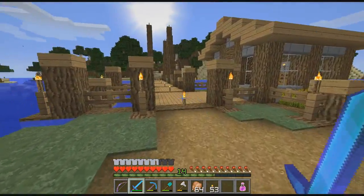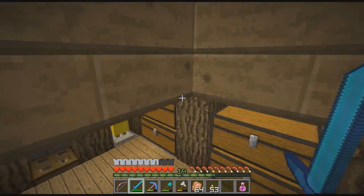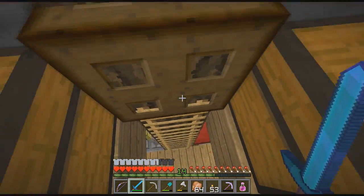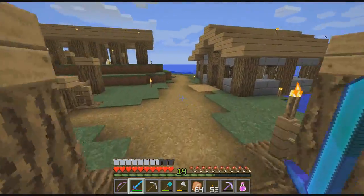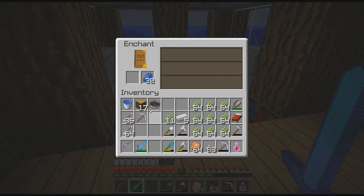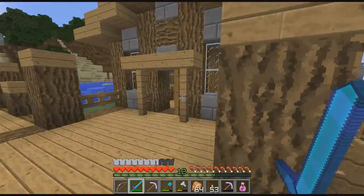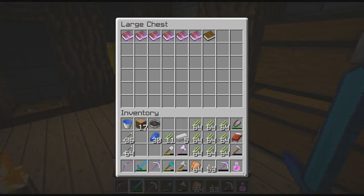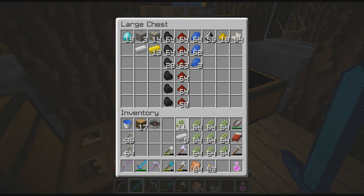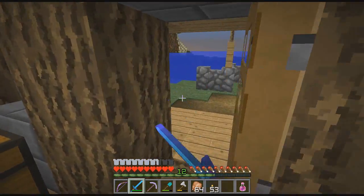I think we're good equipment wise. I don't know if I should bring this pick or not — just in case I get blasted over there. Let me see if I can get a decent enchantment on this iron one real quick. Perfect, 100% fine with that. I'm going to put away this other pick — this iron one should be fine. I don't want to lose that good old fortune pick even though I have a second one.